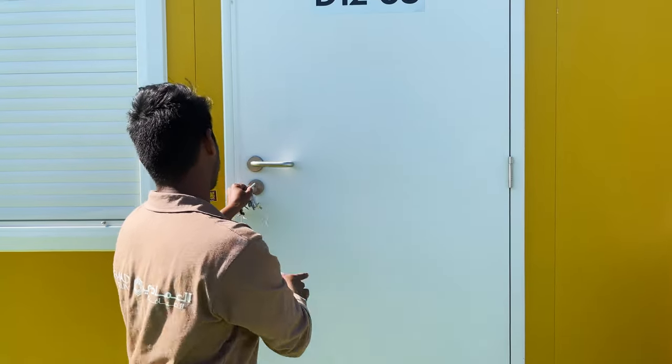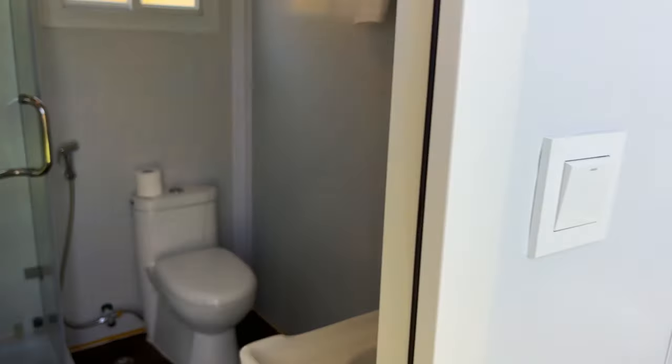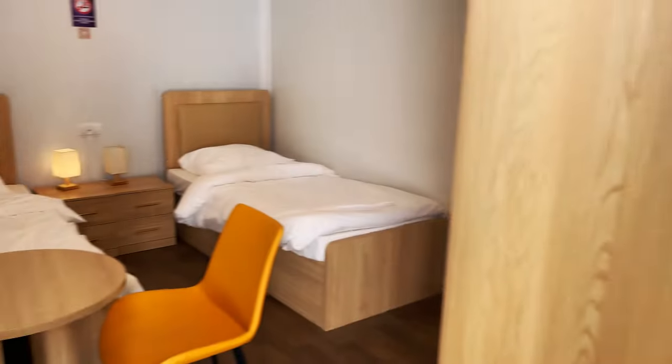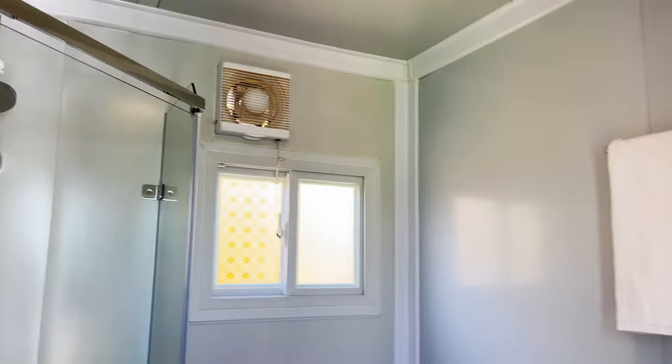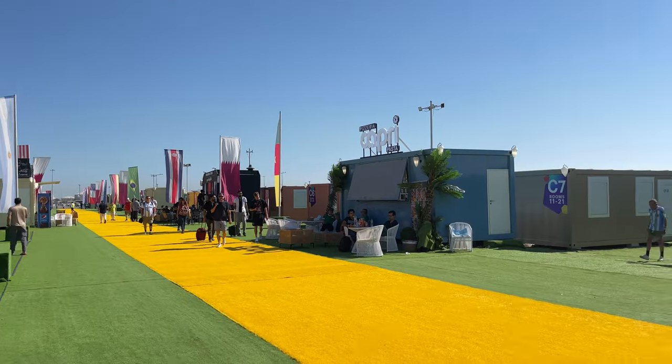I think I've just scored a quick sneaky peek before check-in, so I'm going to show you what these port-a-cabins actually look like. At least we know we've got a fridge. When we check in I've got some bottles of water that I picked up at the Lulu supermarket near the metro station at the airport and I'm going to put them straight into the fridge.